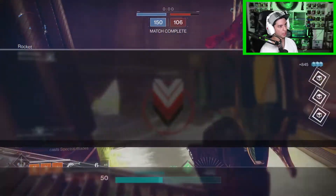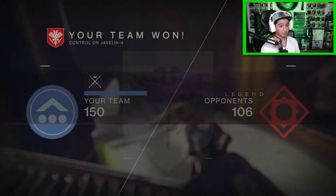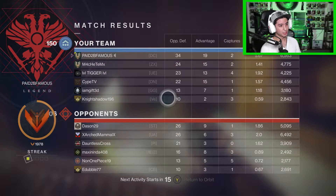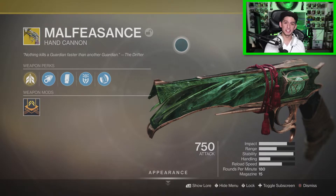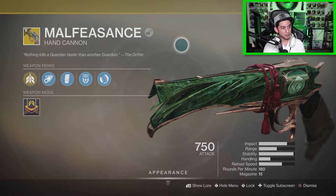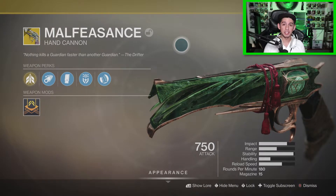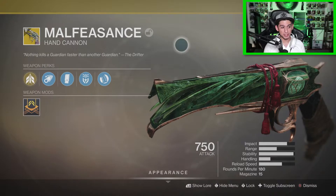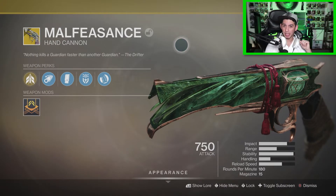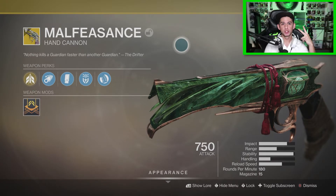Somebody else in there — and we got the victory! My valor is overflowing. This gun is performing really well, guys — 34 kills with a 5.6 KD. Alright guardians, that's gonna do it for the video. My final thoughts on the new and improved Malfeasance: this thing is really good. There is no damage drop-off if you can hit them in the body five times, because those slugs are gonna explode and take them down no matter how far away they are. With the recent nerfs to hand cannon range drop-off, this thing just became top tier. That's just my opinion — I'm Paid to Be Famous, I'll catch you guys in the next episode. Peace!